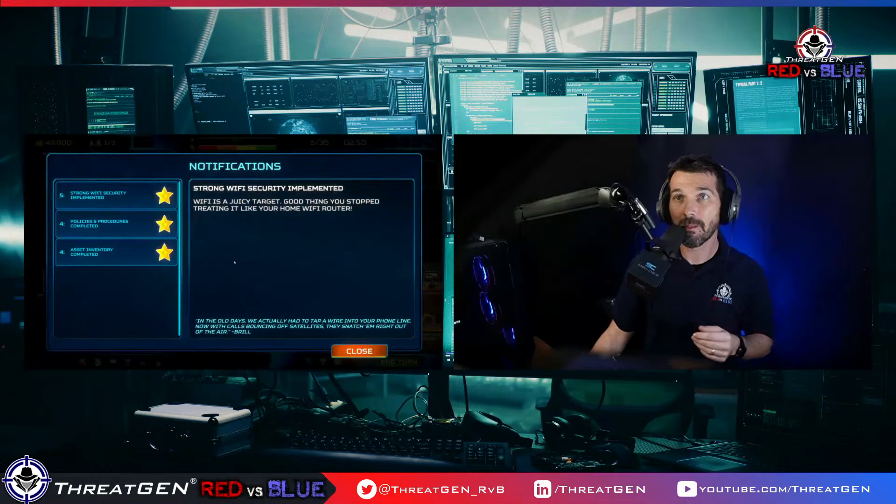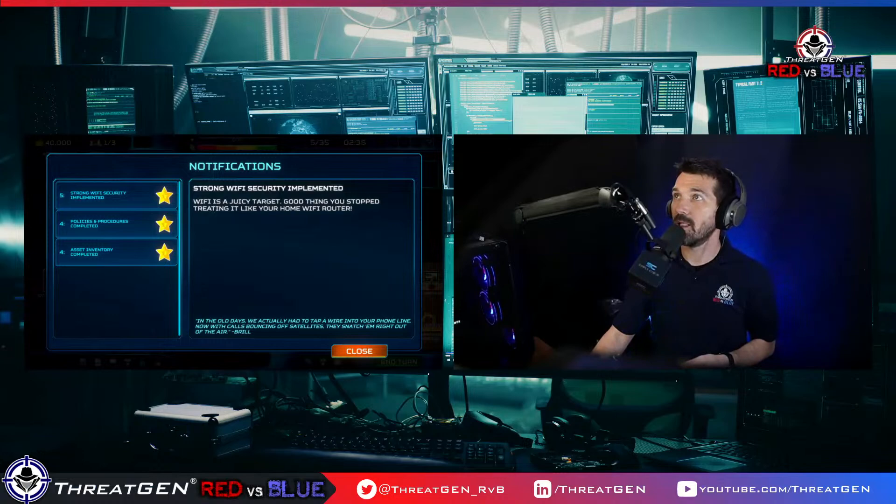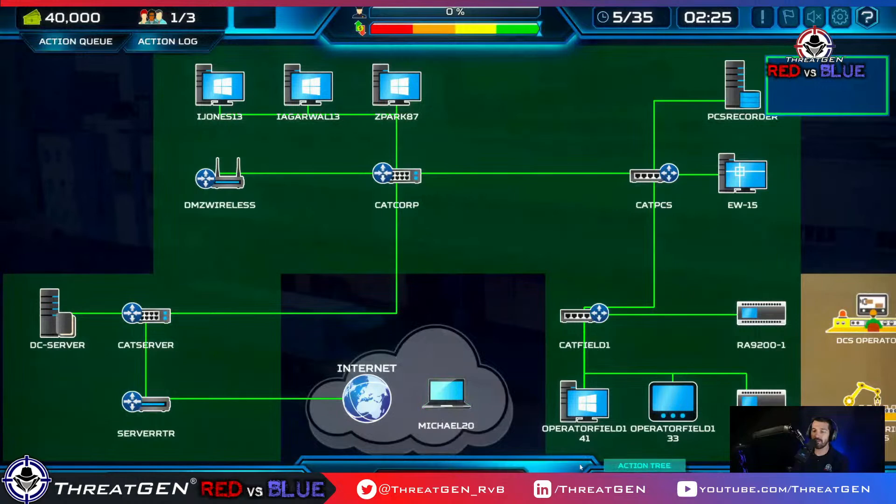Justin Roher, welcome to the party! Happy to have you here. Let's look at what we're doing — we're about half an hour in. We've got strong Wi-Fi, our encrypt network traffic is going to free up next turn. Account management is our next control.